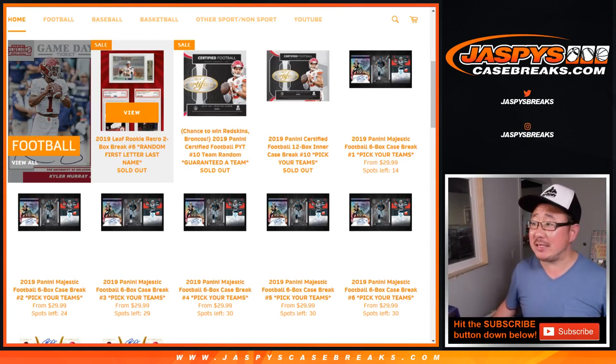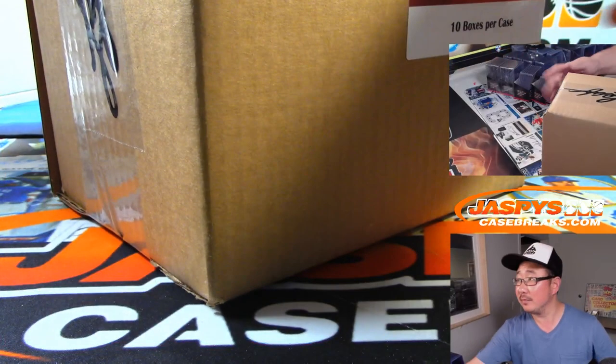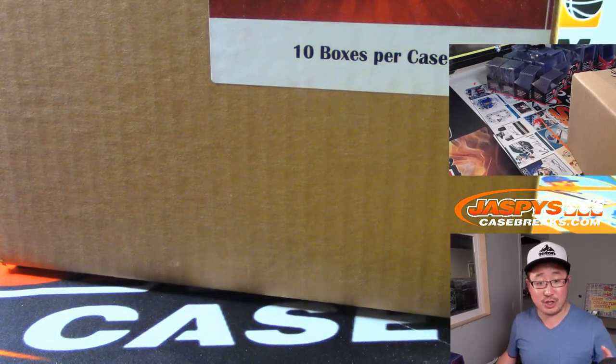Hi everyone, Joe for Jazby's Casebreaks.com, coming at you with the 2019 Leaf Rookie Retro 2-Box Random Letter break number 6, and that's from a fresh case right here. Two boxes from a fresh case.